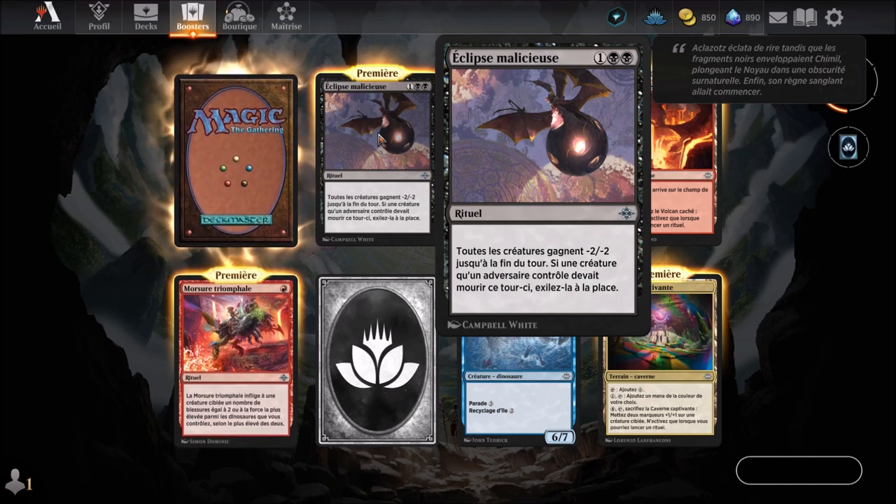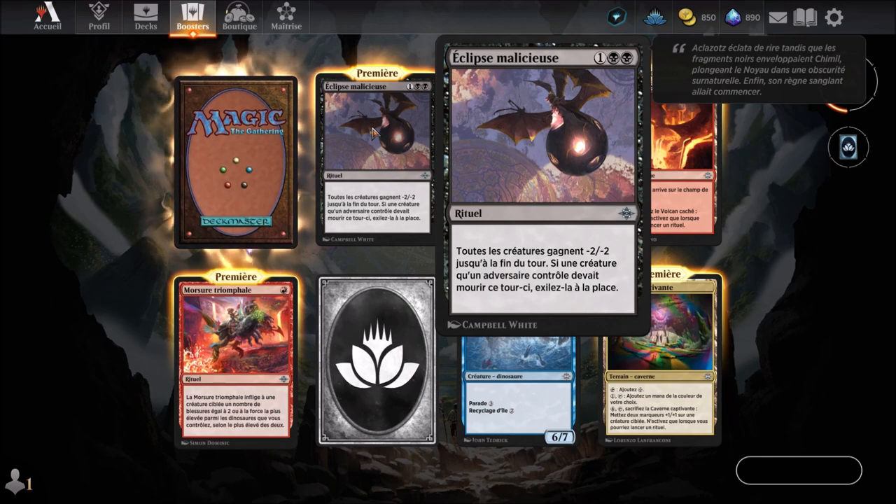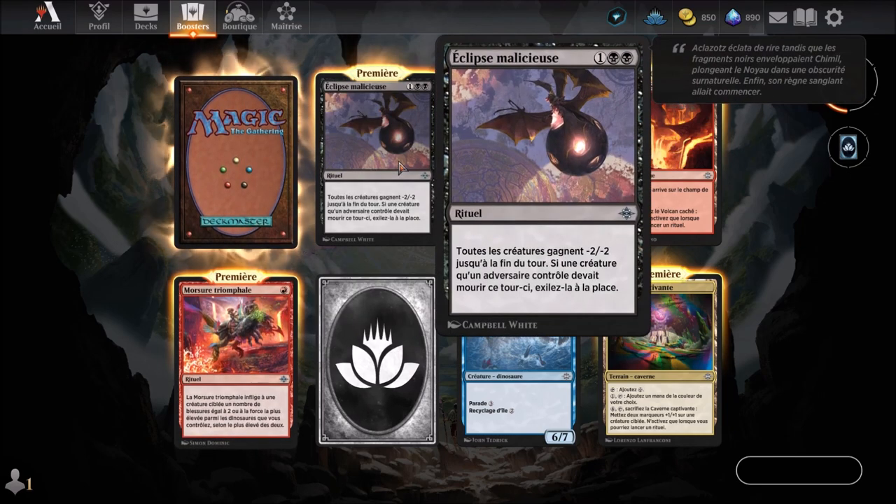Flavor text: 'Aclaxoth burst out laughing as the black fragments enveloped Chimil, plunging the core into a supernatural darkness. Finally, his bloody reign was about to begin.' Is this an Aklatsot special or what? It's cool, and it's quite a strong anti-token card too.